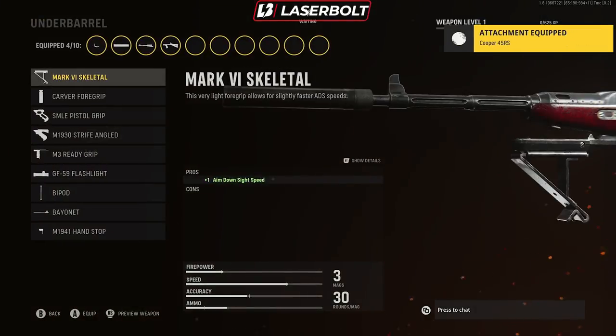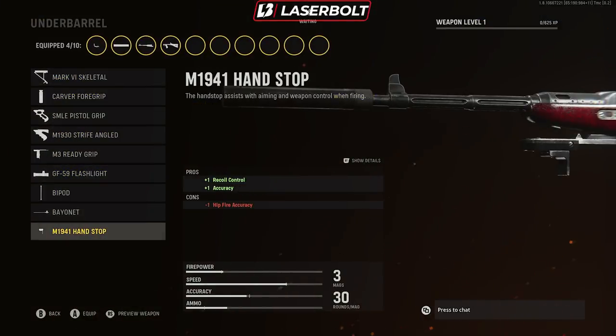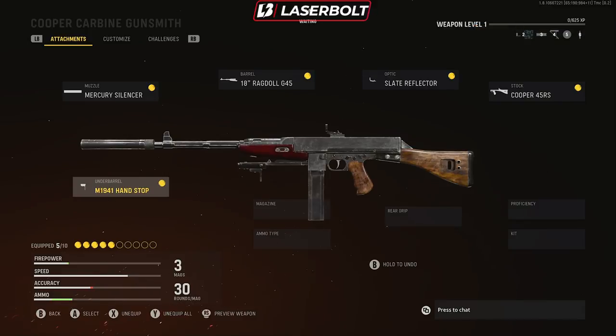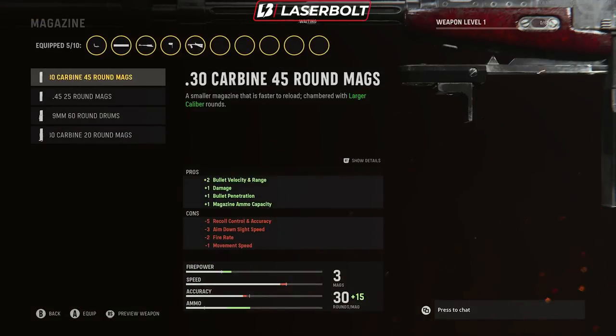For the underbarrel, we're going with the 1941 Hand Stop. The reason is we're picking up recoil control and accuracy. We do lose a little hip-fire capability, but as I said, you're mostly going to be up close and personal, so maintaining hip-fire control at close range won't be an issue even with that small reduction.